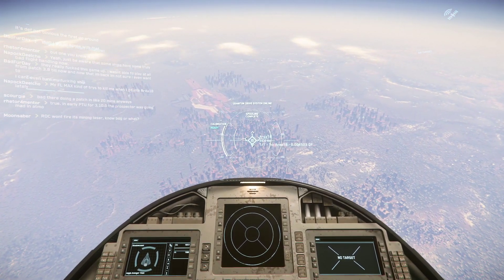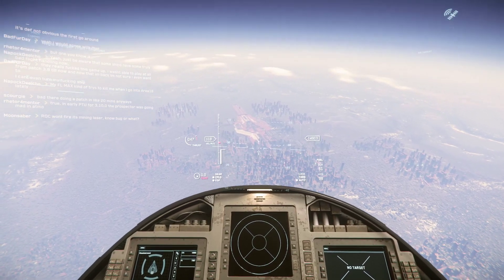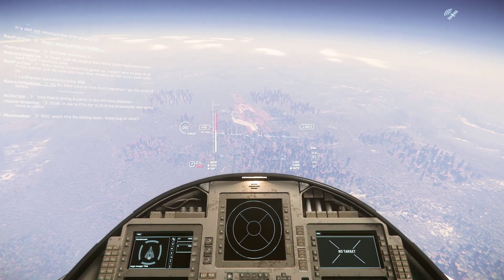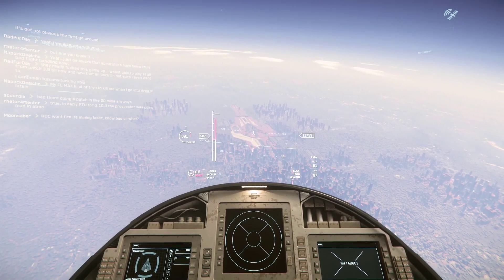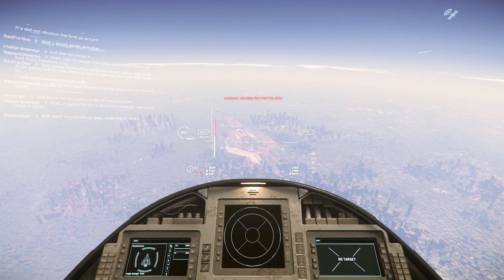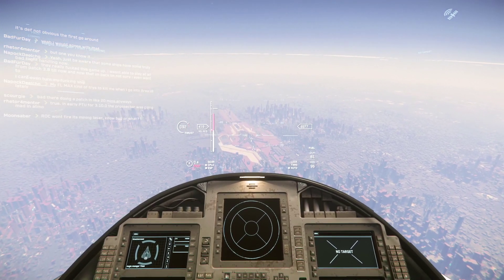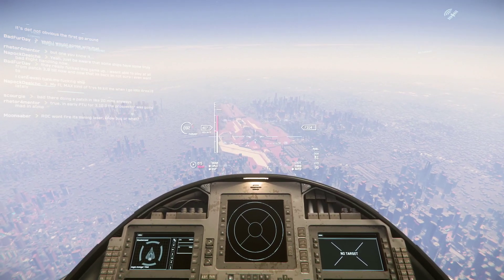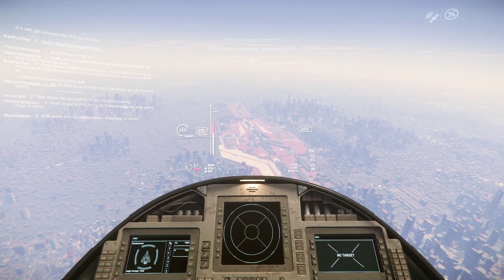All right, step one: QT to Area 18, check. Step two: head over to the landing area. I am 95% certain it's this area over there — that interesting structure outside of the major city structures. So we're gonna beeline it over there and try to bleed off some height but not get too low to the ground because we don't want to be unable to path. The structure I'm aiming for — straight ahead where the target reticle is — that should be the spaceport. Getting in and out can be a little tricky.